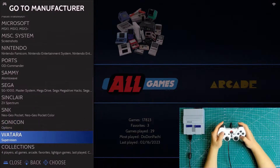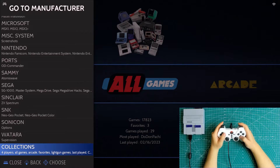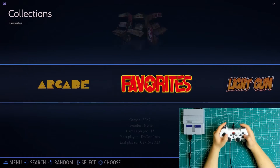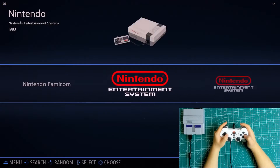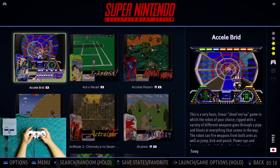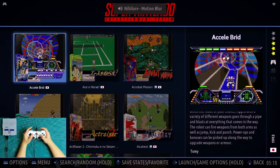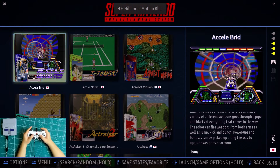You can press button B to do a quick locate on the systems by manufacturer. Let me show you some basic functions of this OS. Let's enter one game system — on the right we have game preview video, metadata, rating, region, release year, and how many players the game supports.